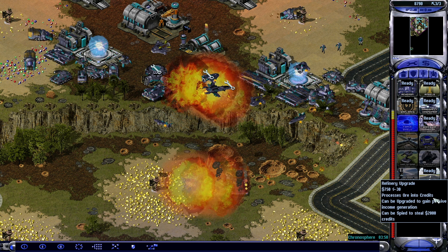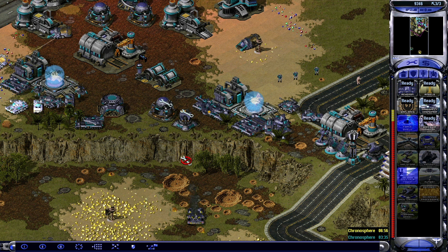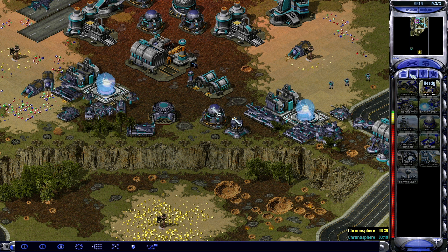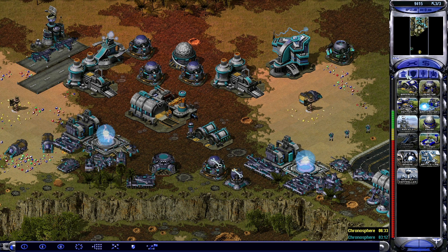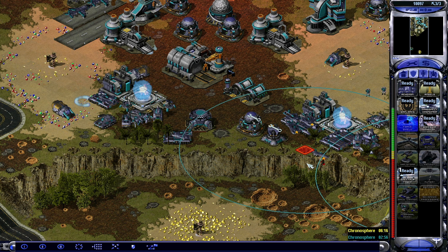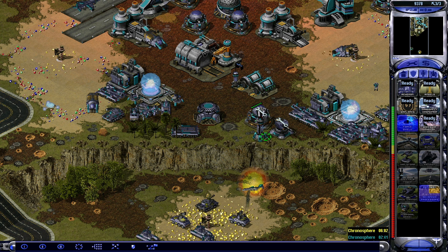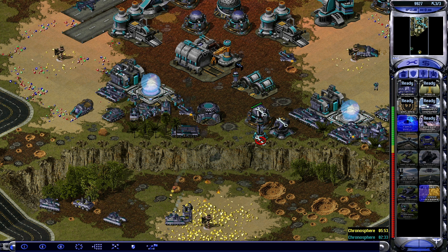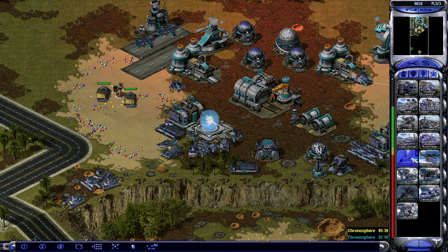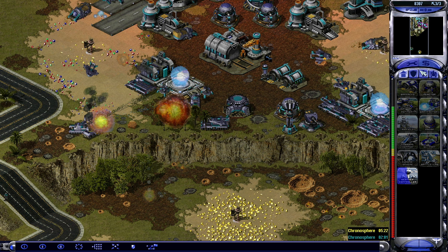New construction options. Our base is under attack. We need another tower there. At least you are getting yourself repaired here. Another reactor — weather control device, sure thing. Those have chronospheres now, built in interesting spots. We are definitely going to get the refinery upgrade. Financial independence! Let's get more interceptors and see what those can do for us. We did actually manage to punch through those guys.